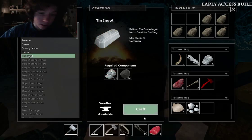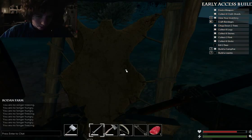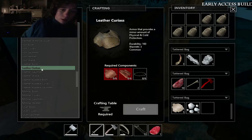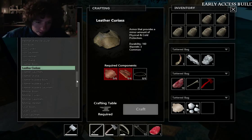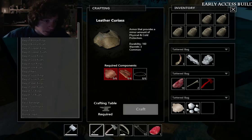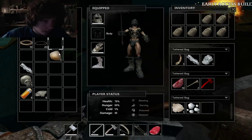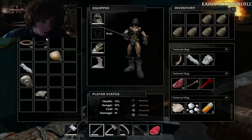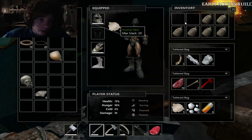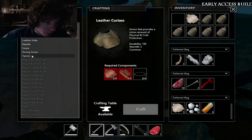Do I have ten ingots? Yes, ten ingots. Let's cook those up quick. Now let's take a look at what we need to make a leather thing. So I need six leather. I know what I need to do — I need my bark, I definitely need my bark to make that stuff. I'll take the animal skin as well. Let's go to our resources, we need to make tannin as much as possible.